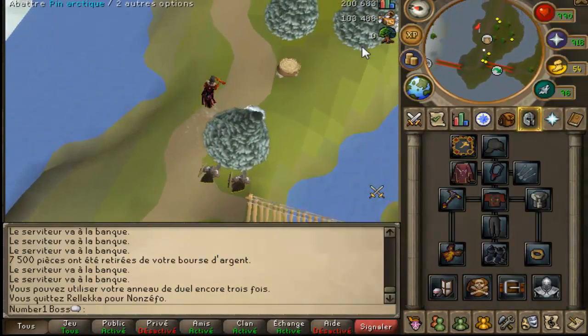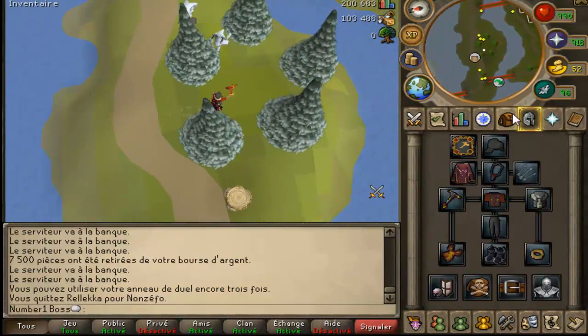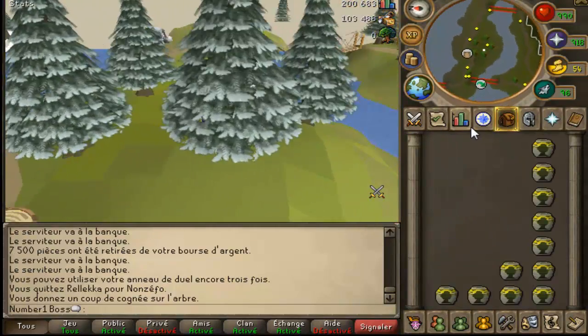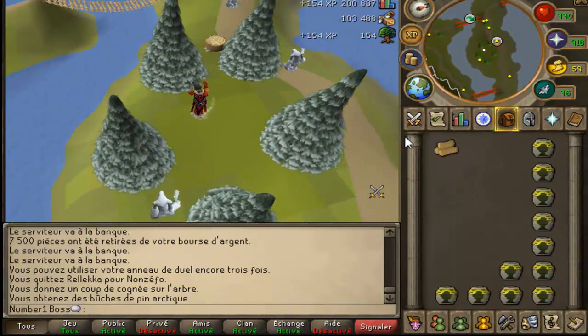I think it activates for a full hour and then it's like a three hour cooldown. I wish these things didn't need a cooldown, then you can actually use them. So here we go, let's see how fast we can woodcut — I've never used them on this type of tree before.